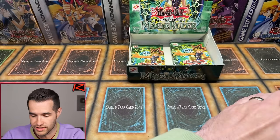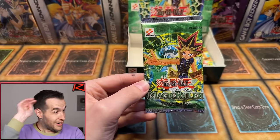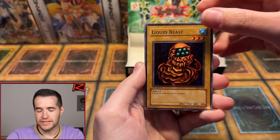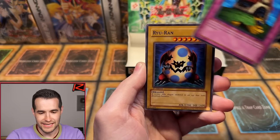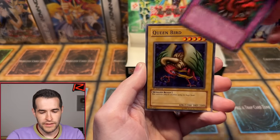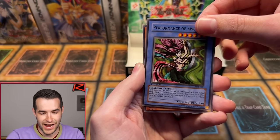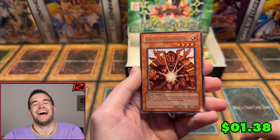Stay Boosted TCG — he really wants this Blue Eyes Toon. This is pack 20 out of 24. Labyrinth Wall, Liquid Beast, House of Adhesive Tape, Ryuran, Queen Bird, Whiptail Crow, Performance of Sword — Blue Eyes Toon Dragon, please. Oh, don't do us like this, Magic Ruler. It's happened too many times recently where we don't get the secret. We only have five foils so there's at least one more in here, unless it's one of those five foil boxes — which is very rare.